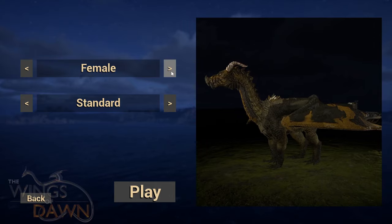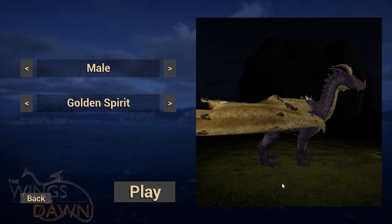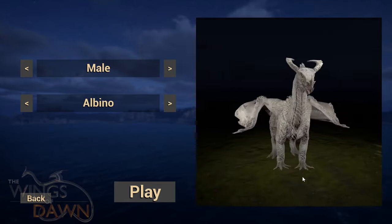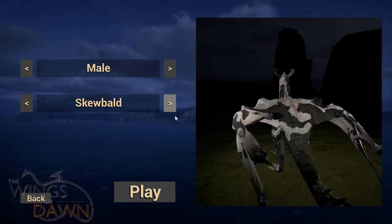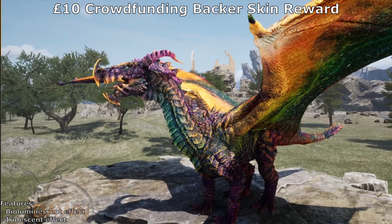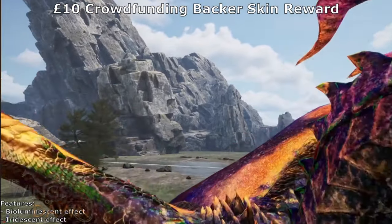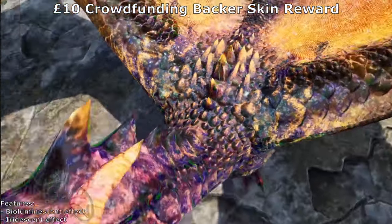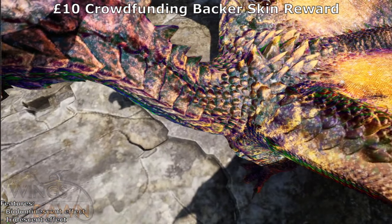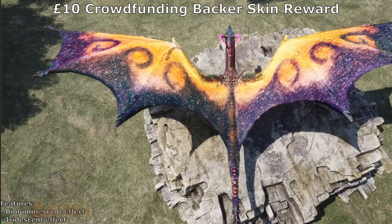Character selection was added, so you're now able to see how the dragon will look depending on its gender and the skin that is used — you'll also be able to rotate this. This will eventually be used in the skin customization mentioned earlier in the video. We have begun to make our funding skins as well, so this is our first £10 tier skin. These will eventually be added to all base dragons for those that back on the Kickstarter or Indiegogo, but that will not be for a little while.